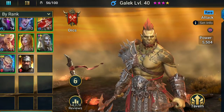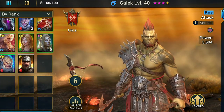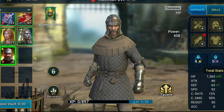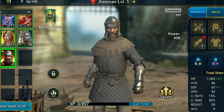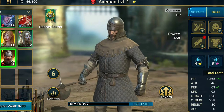The rank 1s are the ones that you will normally use to level up your other champions. Let's say you've gotten a lot of Axemen. Axemen is only level 1 and it can't go any higher than level 10 unless you ascend it. But common champions cannot be ascended — you can only level them up to the max.